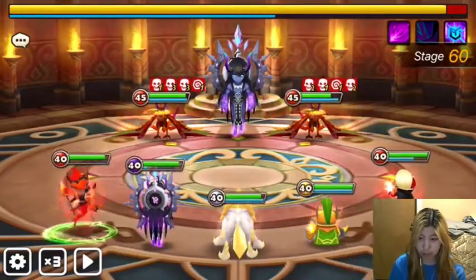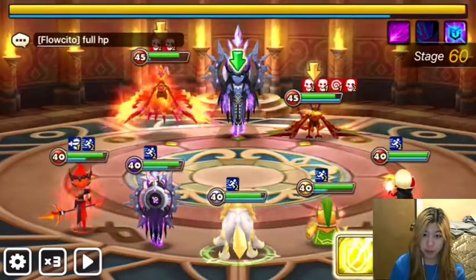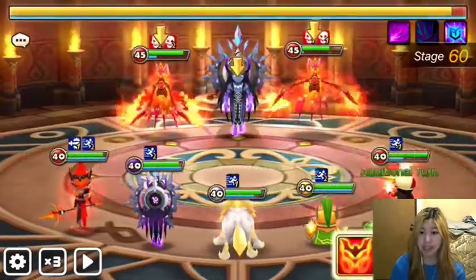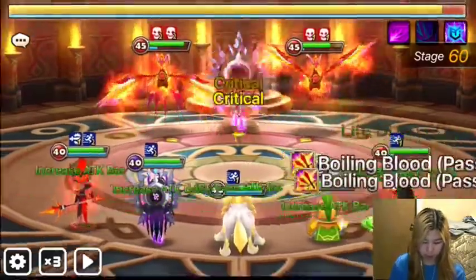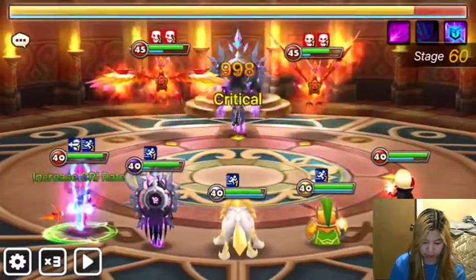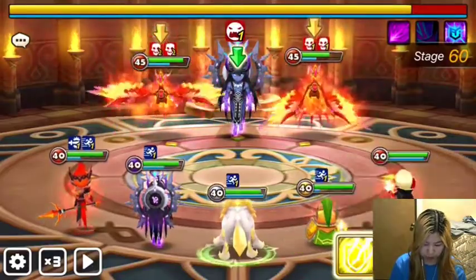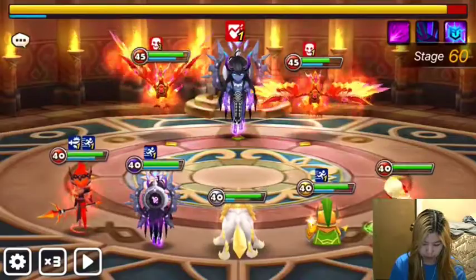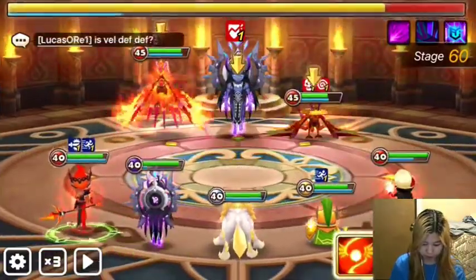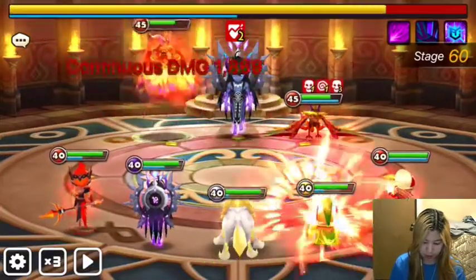Okay, so the Hwadams are dead now. What you could do from here is either go for the Pernas too, but you have to kill the Pernas twice unless you have a form of skill cooldown reset. But since they only heal by 10% of the total HP, they shouldn't be too big of a threat. So we're just going to nuke the boss from here on, and they may even eventually die with dots over time.